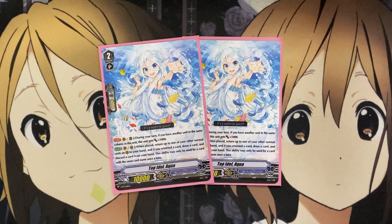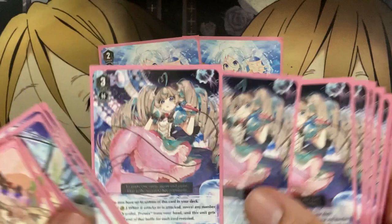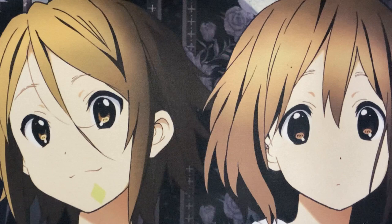For the last of the Grade 2 units, I run 2 Top Idol Aqua. On Vanguard or Rear, during your turn, if you have another unit in the same column as this unit, it gets plus 5,000 power. And on Vanguard or Rear, when placed, you return one of your other normal units on Rear Guard to your hand. If you return a card, draw a card and discard a card — this ability may only be used by a card with the same name once a turn. The draw power is good. Also, being able to return an additional Pressive from Rear Guard to then better power up another one on the field after you're set up with Serity is just good for that power boost. Going with Imaginary Gift Force 2 — having 15,000 power with this alone and one of our rear guards means a pretty high attack power. And being a promo box topper, it was a much more affordable Grade 2 option than some of the triple rare options from the newest set.